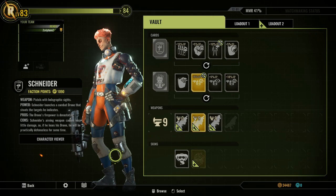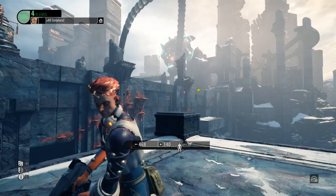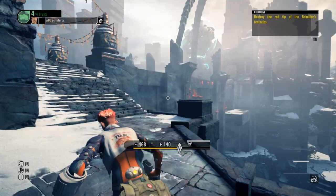We're going to jump into a mission and I'm going to use the base weapon so you guys can see that. Okay, so we just made it into a mission and this is definitely a boss fight mission. I wanted to really show off what Schneider is like.